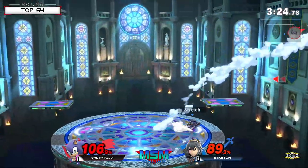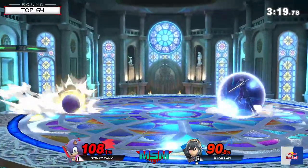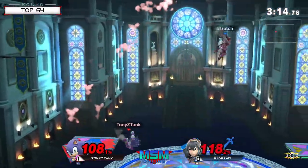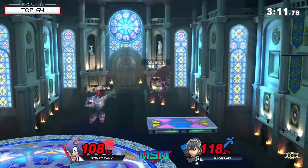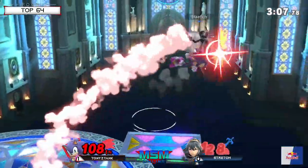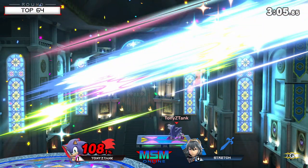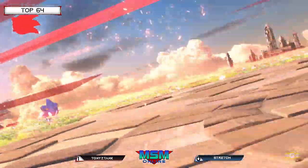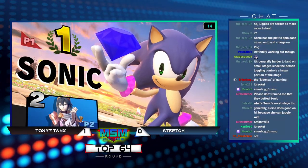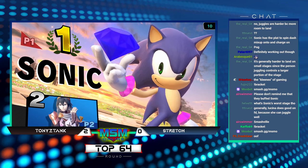Tony is not going to have enough to kill there, but did a great job of bringing this game back. Tony is looking to finally move in and out with that patience — once again holds the field and sneaks in with the forward smash. Match-up experience there from Stretch, thinking he could cross-up roll the Spin Dash, but that's exactly what Sonic is waiting for. So don't roll into them when they're charging that move.